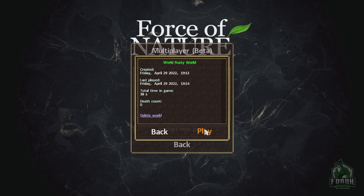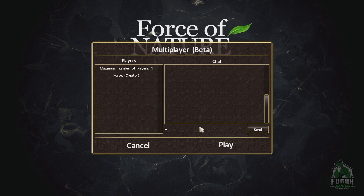Hey guys, welcome back! This one is Force of Nature — a really small survival game which is a top-down one, just like Scrapnaught. You're just gonna survive, there are quests apparently, and you can die and all kinds of stuff. So we're just gonna start a game.